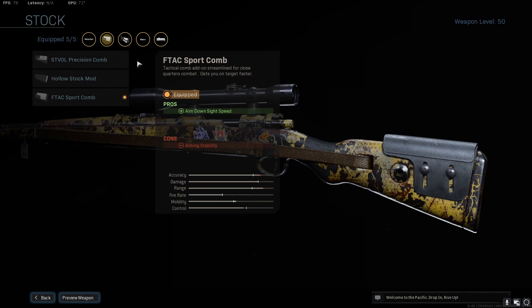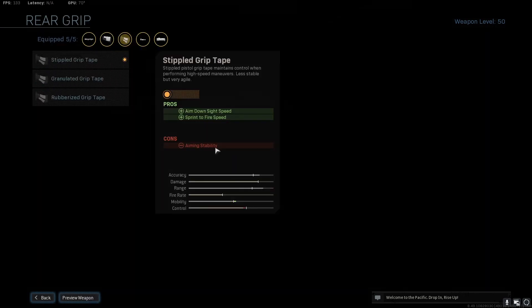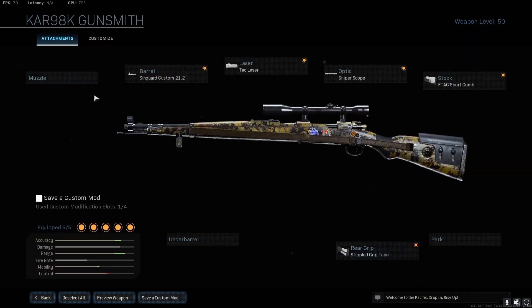The reduced aiming stability isn't great, but if you're quick scoping it doesn't really affect much. If you don't have the Sport Comp, you could use the Stovil Precision Comp, which gives you aiming stability — so if you're playing Warzone you could use that one. For the rear grip, use Stippled Grip Tape, which gives you ADS speed and sprint-to-fire speed, which is important for quick scoping.